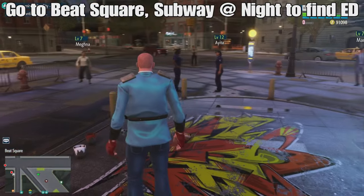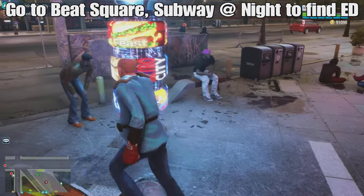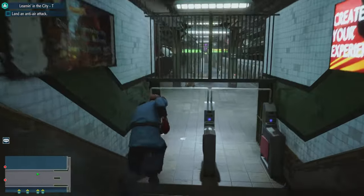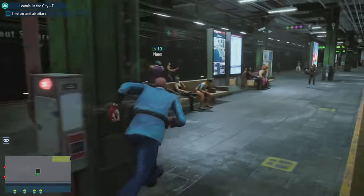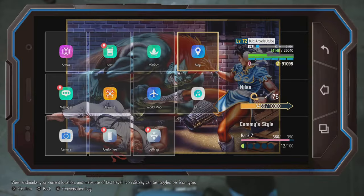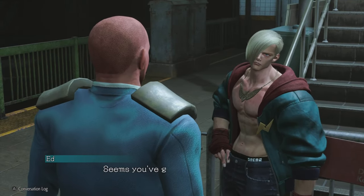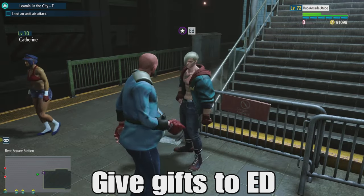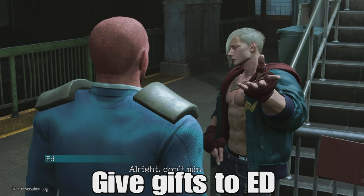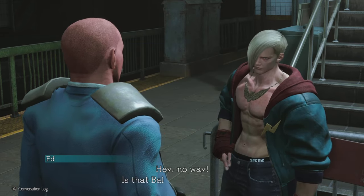Here we are - go to Beat Square during night time to find Ed. If you're wondering how to find Ed in the first place and get him as a master, you have to go to the subway at Urban Park at night time. I'll put it down in the description below with all this info summarized. Now we're going to give our gifts to our favorite psycho power boxer Ed.